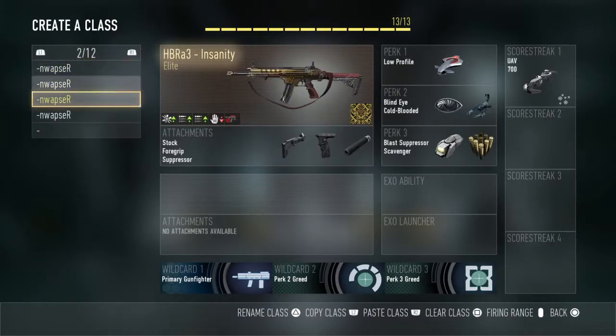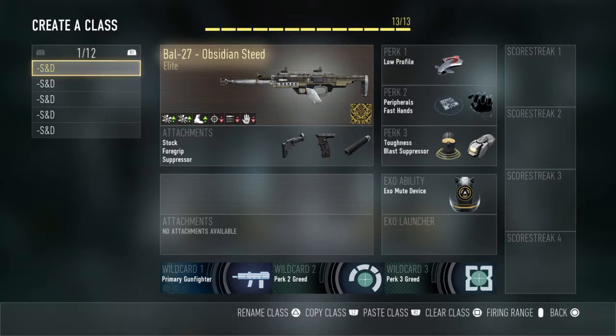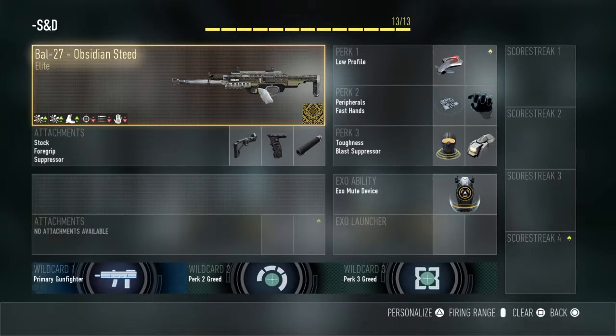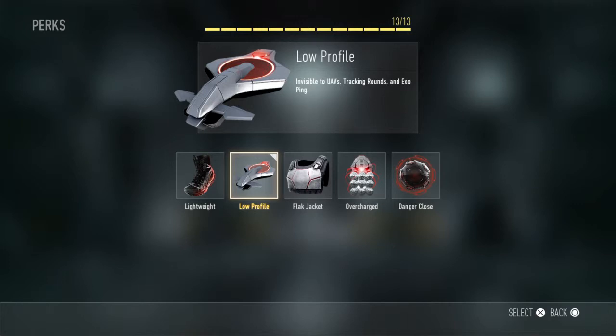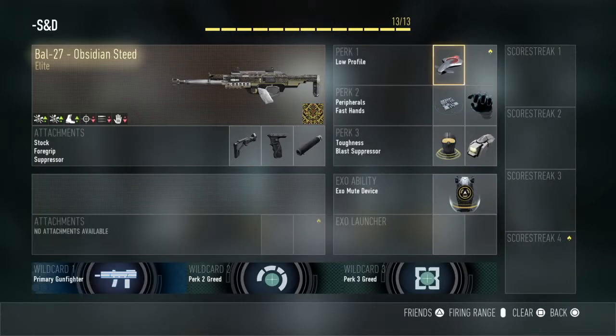I have my Search and Destroy classes and my respawn classes. Here's my Search and Destroy class. I'm gonna want to use a suppressor because in Search and Destroy it's a lot better to have those attachments and perks that keep you off the radar and make your gun battles a lot better.